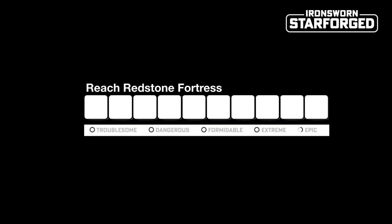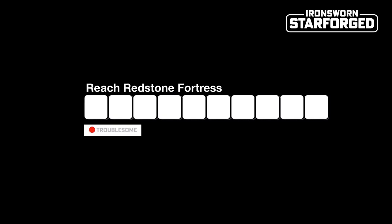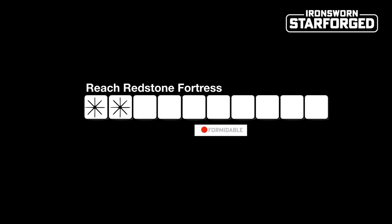Each track has a rank that determines how hard it is to complete. The easiest rank is Troublesome, where you fill in 3 full boxes each time you mark progress. If the rank is Formidable, you fill in just 1 box each time you mark progress. The hardest rank is Epic, where you only mark 1 tick each time you make progress. Your character's background vow will be Epic, so it will take a long, long time to complete.